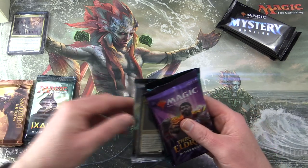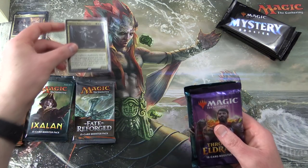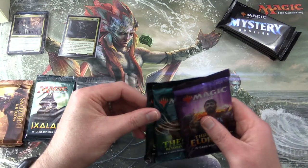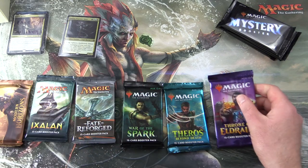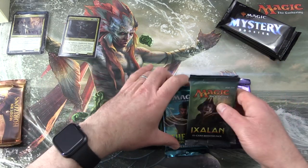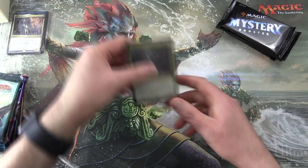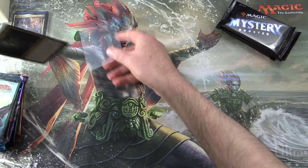We have Modern Horizons, Ixalan, Fate Reforged — ooh, that is a spicy tamale. We'll take a look at that foil in a moment — War of the Spark, Theros Beyond Death, and Throne of Eldraine. So let's do something like this. Check out the foil here for Benjamin.